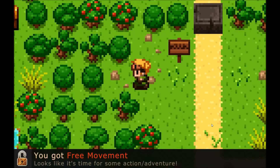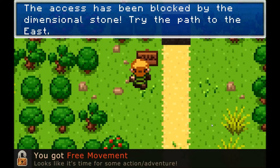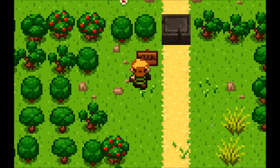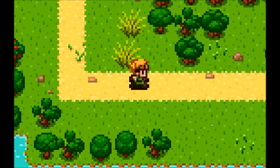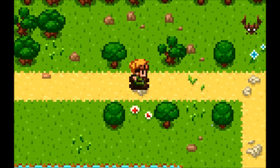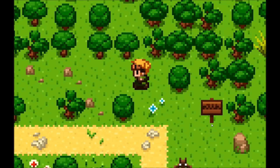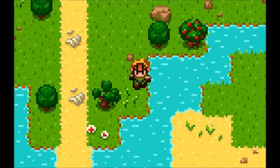You got free movement. It looks like it's time for some action and adventure. The access has been blocked by the dimensional stone. Try the path to the east. To the east, to the east. I have to say, this game is really cute. I like the aspects of it. I like that it is inspired by other games. And it's kind of like a history lesson in a video game. Good choice, Mr. Panda. Good choice.